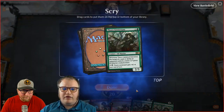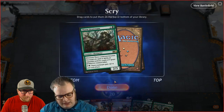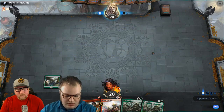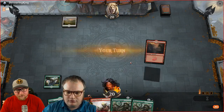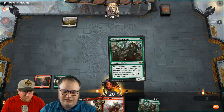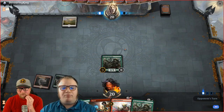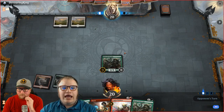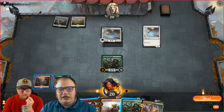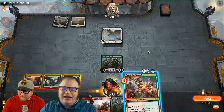With the new London Mulligan, we could have bottomed one card we didn't need — we would have seen three Thorn Lieutenants. We're pretty good at this game. The decks we've been picking are ones that people could pick up if they're new to Magic and do well with. It's not free to play of course, but this draw was great. Do I want to haste this? Yes, absolutely — let's haste this and get some damage in.